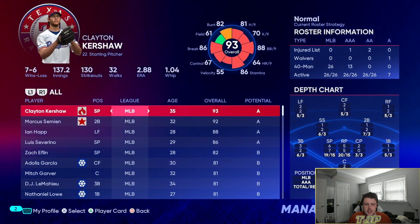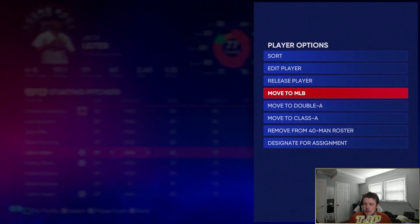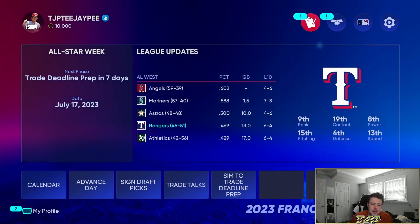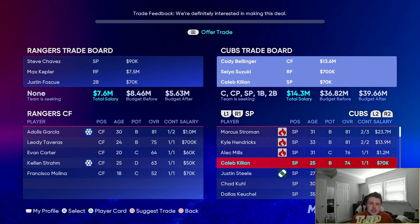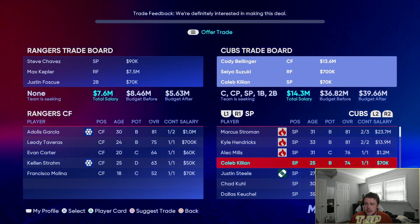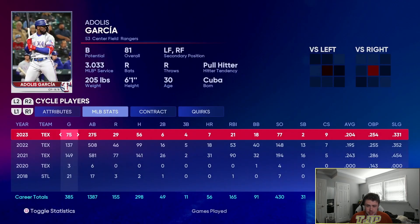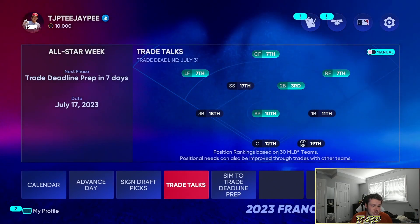The CPU roster management has been making questionable decisions. After fixing the roster, I'll look to make a trade for another bat. We'll do a deal with the Cubs — sending Chavez, Kepler, and Justin Foscue for Cody Bellinger, Seiya Suzuki, and Caleb Killian. We're getting two quality starters since Garcia hasn't been doing great and Kepler isn't lighting the world on fire. Hopefully that'll salvage the season.